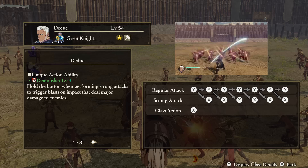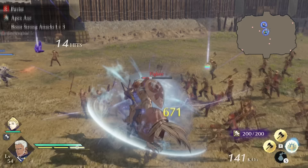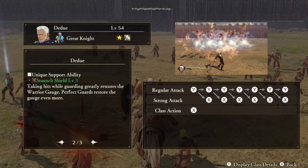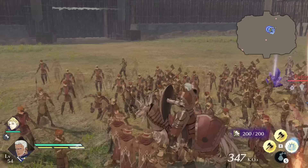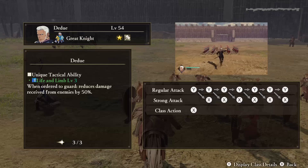Dudu — Unique Action: Demolisher. Like Kaspar, if you hold the strong attack button for combos, you will charge your attack, with Dudu causing blasts that deal major damage. This doesn't have three charges to it like Kaspar's — just one big smash. Support Ability: Staunch Shield. If you are hit while guarding, Dudu will restore his warrior gauge. If you block near the time of impact, triggering a perfect guard, the gauge is filled up even more. Tactical Ability: Life and Limb. When ordered to guard, Dudu takes reduced damage.